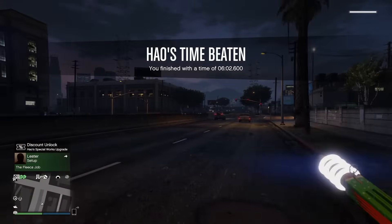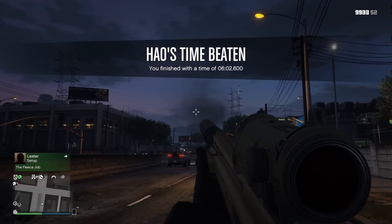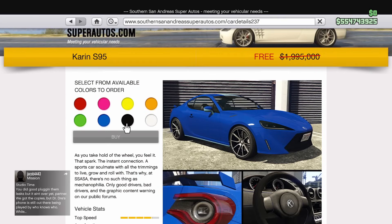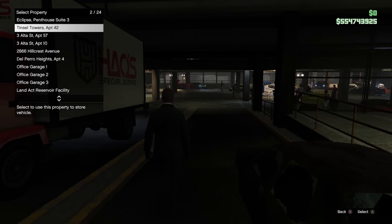After this, you unlock a discount for a free HSW upgrade and the entire mod shop itself. This is also when you unlock the free vehicle for purchase, the Karin S95. It's very important that you do not purchase this vehicle beforehand — it will only be free once you complete the time trial and unlock the shop.